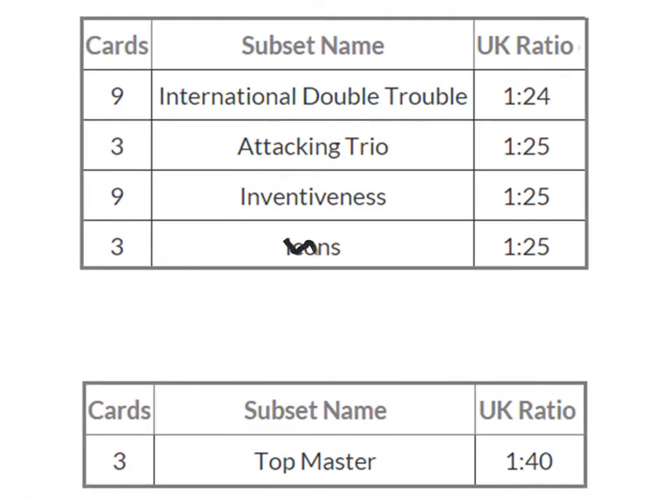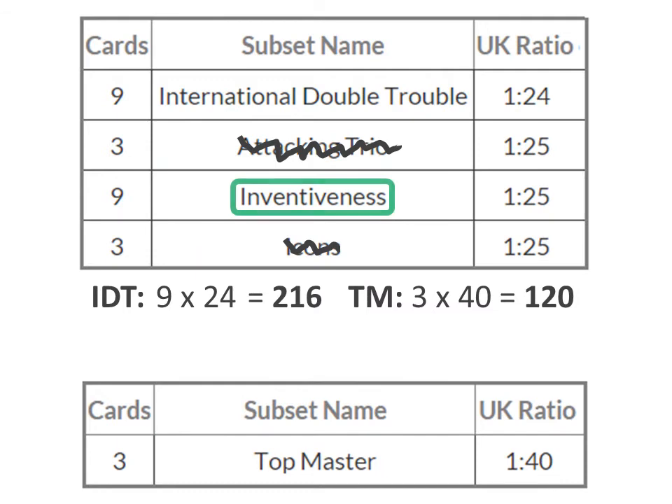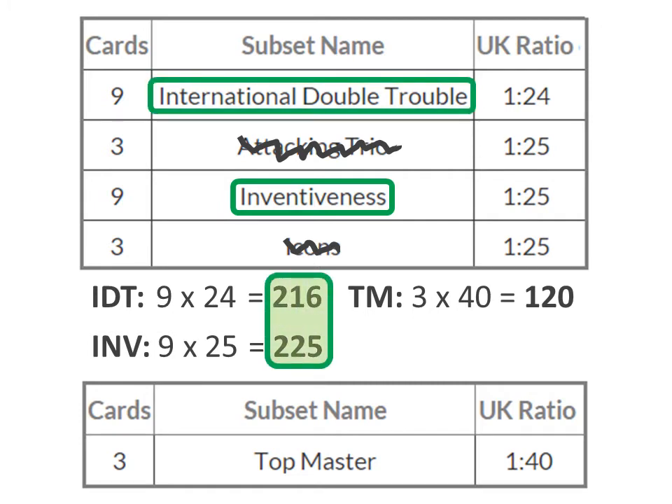High content attacking trios are not needed to check because the ratio is obviously lower than top masters and they have the same number of different cards — 3. But international double trouble and inventiveness have 9 each, so it's definitely worth checking out. Starting with international double trouble, we have 9 times 24 which gives 216 packs. So to complete this category we will need on average more than 200 packs — almost 2 times more than top masters. But there's also inventiveness: 9 times 25 gives 225 packs. So these two are definitely the subsets most difficult to complete.